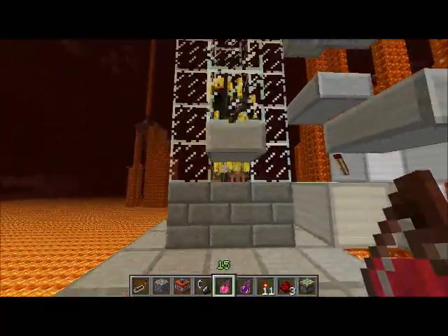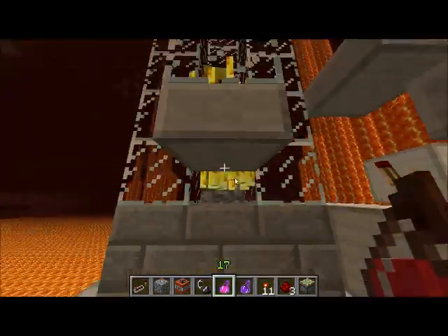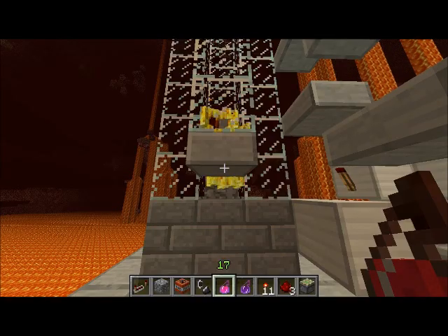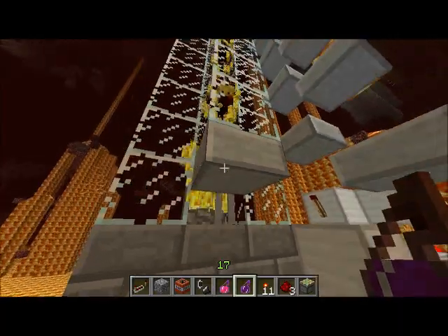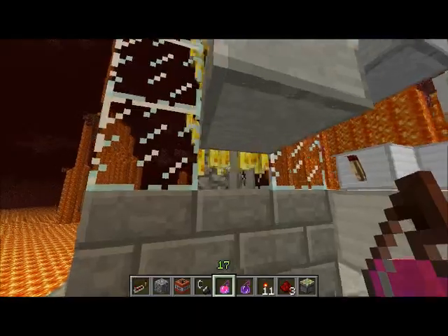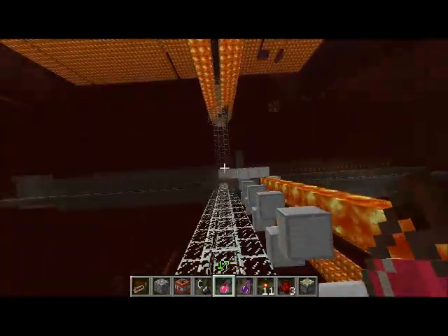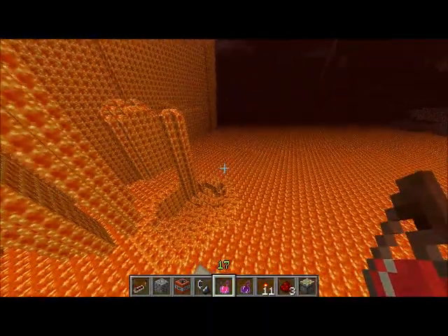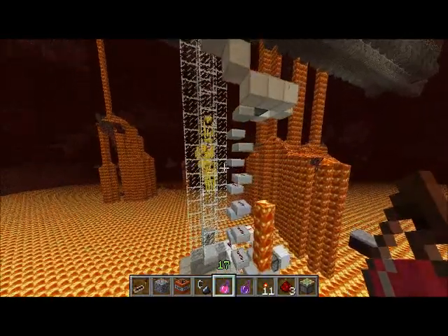Let's go kill some of these dudes and see what we get. We've got a golden sword. I've dropped them 22 blocks, so they're not one-shotted yet. But you could always add your crushers or whatever you want. The reason I'm not getting good rates, like I said, is because I haven't destroyed available spawning space, but I'm getting not bad rates.